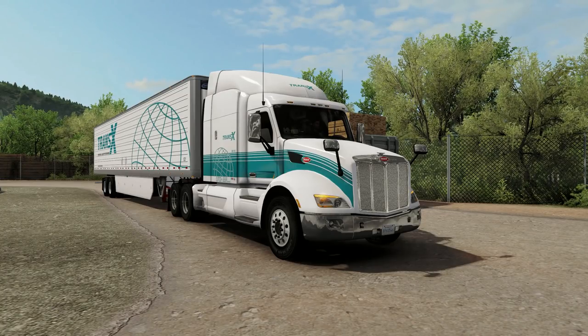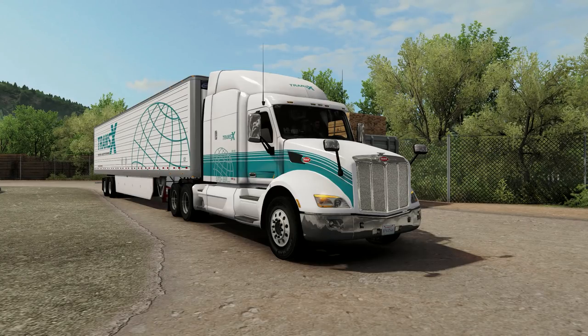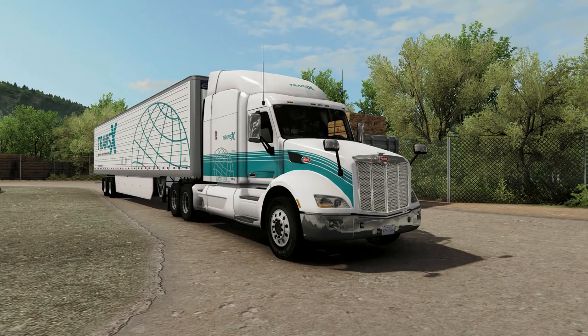Hello everybody and welcome back to American Truck Simulator. Today we are in Merritt and we're going to be picking up some empty pallets, heading up to Salmon Arm, and then we'll try to get a run going further south. At least we get back on the Trans-Canada One and can climb some more mountains. We're at that same area we were supposed to be at last time, which is very confusing — we'll talk about that in a minute.